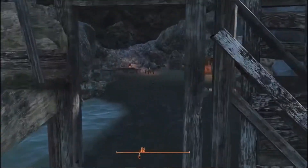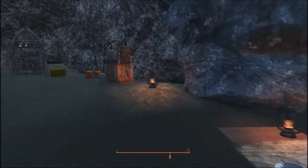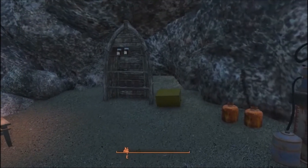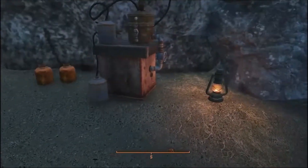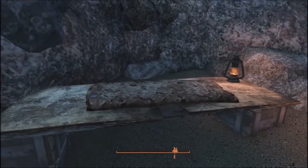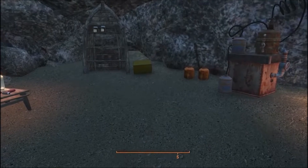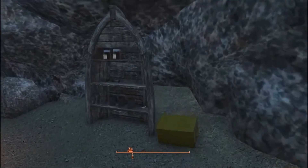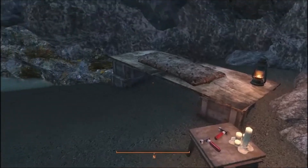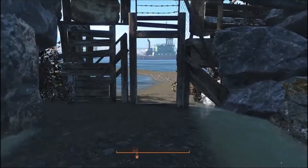I think it came out pretty nice. I figured it'd be a nice place where someone would be able to come in and hide out. I stuck a booze still in here and assigned one of the settlers to the booze still and this cot — they don't come here though because it is outside the borders. Not that I really care; I didn't build it to do anything for settlers, it was just a crazy idea that came into my head.